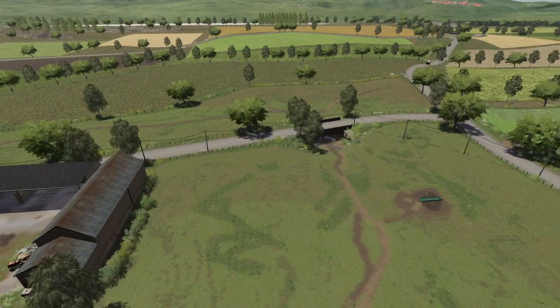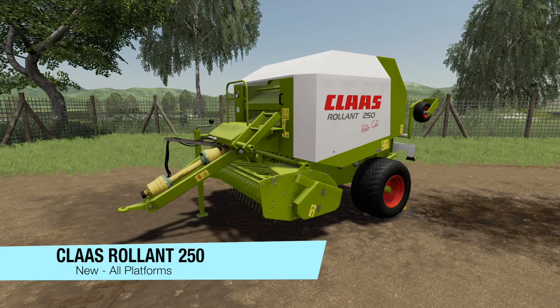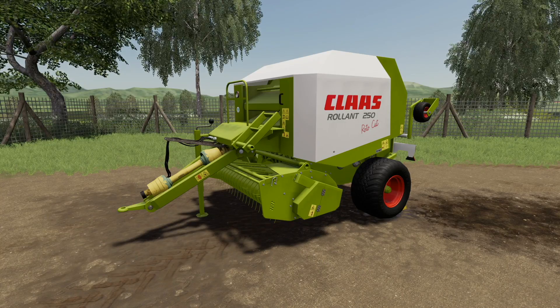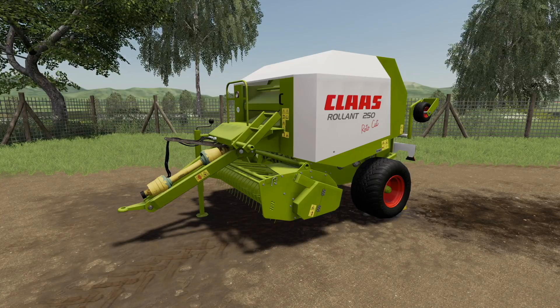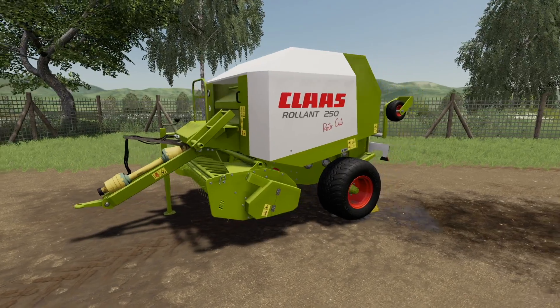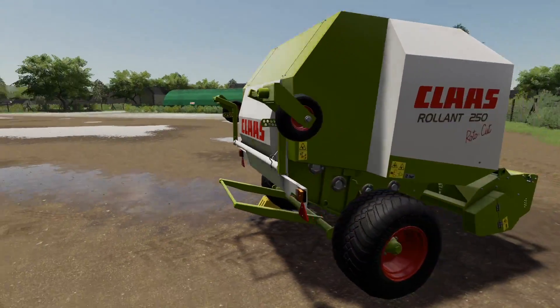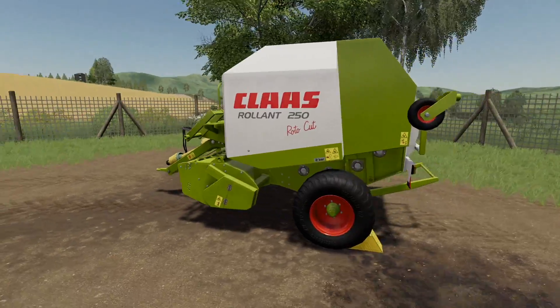Next new mod today is the Claas Roland 250 Roto Cut. This will cost you $25,000, manufacturer is Claas, and it requires 98 horsepower. It handles all your basic stuff — straw, hay, and grass — producing 4,000 liter round bales.